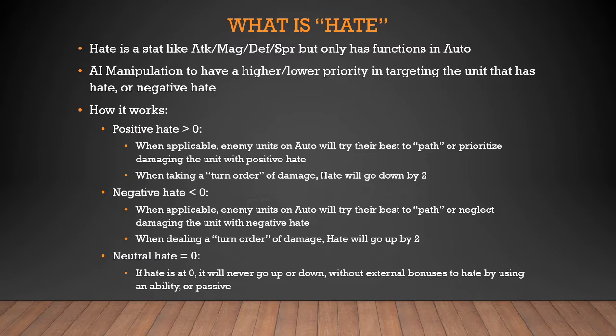What hate does exactly is that it manipulates the AI of both enemies and allies. When you have positive hate, you have a higher priority of being targeted by attacks and buffs. When you have negative hate, you will have a lower priority of being targeted by attacks. Whenever you have positive hate and receive damage per turn, you will lose 2 hate until you reach 0 — you will not go negative otherwise. Whenever you have negative hate and deal damage per turn, you will gain 2 hate until you reach 0. You will not go positive unless there is an ability that increases hate or special circumstances.